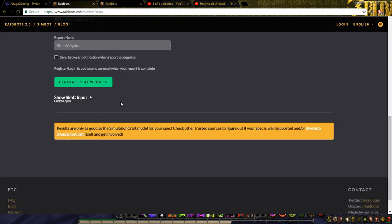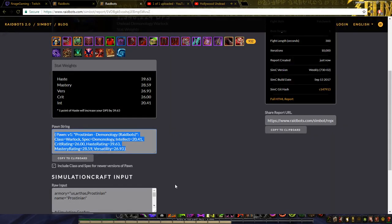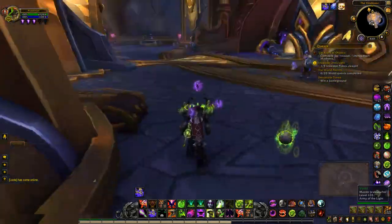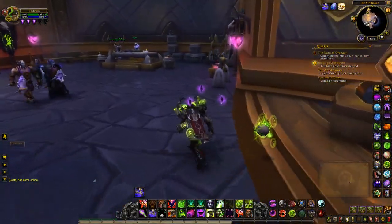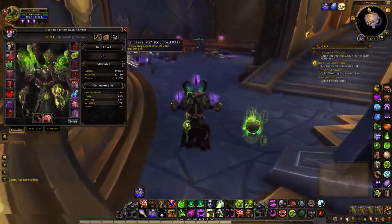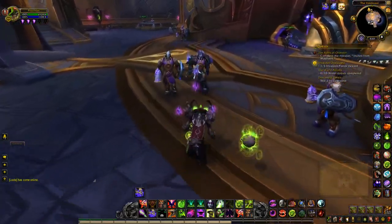All it is: come into RaidBots, find your character, sim it, grab the Pawn string, copy it with Control-C, come into WoW, open Pawn, click Import, Control-V, OK. That's it. I recommend doing this — I usually do it every other raid night, or try to. Once you get a bunch of different gear upgrades, you're going to want to resim your character just to make sure, like if you've lost a lot of haste or gained a lot of crit. See if your weights have changed.